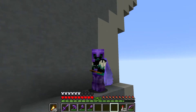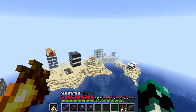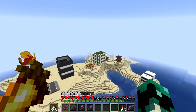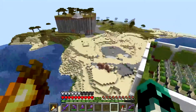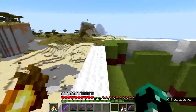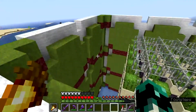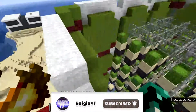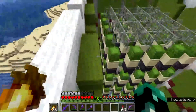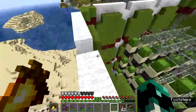Hey guys, welcome back to another video on my channel. We're back in the 1.17 survival world. Today we're going to be building over here again. Off camera I've built a building around the cactus farm. As you can see, it's a building that I haven't finished yet. It's three blocks by two of these — I did want it three by three but it didn't really work out like that. It caused a lot of problems with the actual farm where the cactus isn't popping off properly.